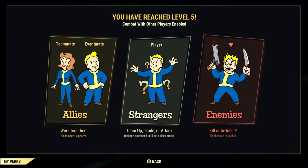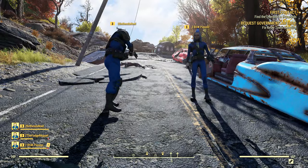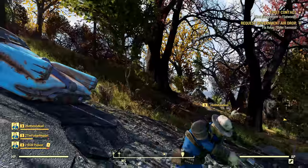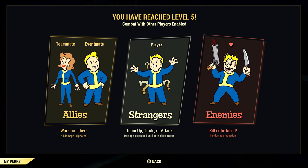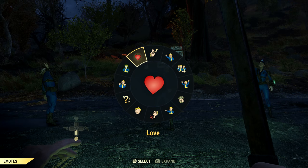Once we reach level 5, PvP will be available. Before level 5, fighting other players is not an option. People with golden nameplates are friendlies — either people in our parties or event mates, those being people you complete events with. Between friendlies, there is no friendly fire, so we don't have to worry about accidentally harming friendly players. Strangers will appear with a lemon beige colored nameplate. We can work with strangers, trade with strangers, or initiate combat with strangers.